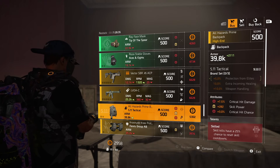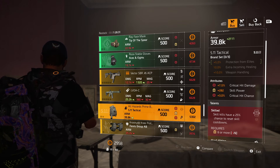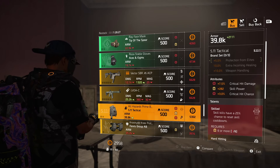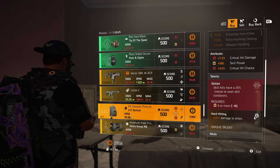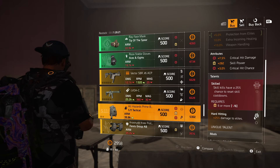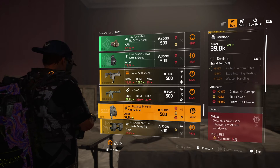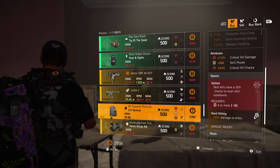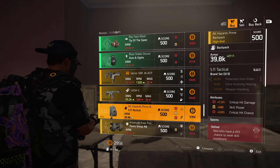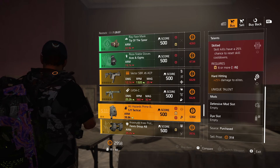The 511 backpack: 7.5% crit damage, 282 skill power, 3% skill chance — you could probably reroll that a little bit higher. Skilled and Hard Hitting. I'd probably take Skilled off of there and maybe throw hazard protection or something on there. A decent backpack. The armor is really high — 39.8, it's almost 40k armor. It's pretty high for a backpack. Not a bad grab.